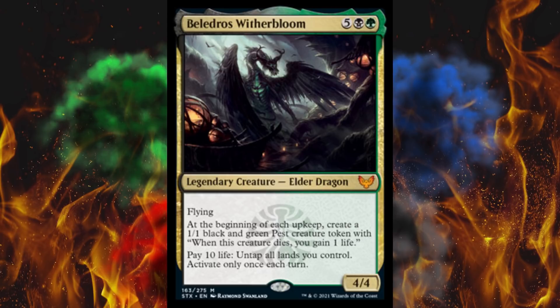At the beginning of each upkeep, create a 1/1 black and green pest creature token, and you can pay 10 life to untap all lands you control — activate this only once each turn. Glad they had that second line. Honestly for 7, I don't think this is that good, but it has very specific interactions where it would be amazing. Remember Wilderness Reclamation, where you could do this but without an Elder Dragon, for like one-third the mana, without paying the life, and more than once per turn because it wasn't legendary? Yeah, that card was a mistake, but every day they don't fire Mark Rosewater, they make the same damn mistake.